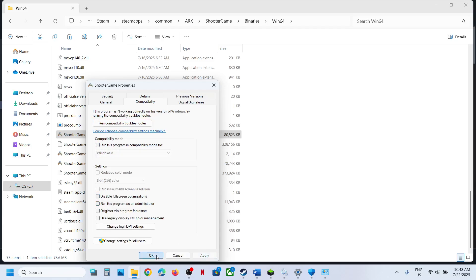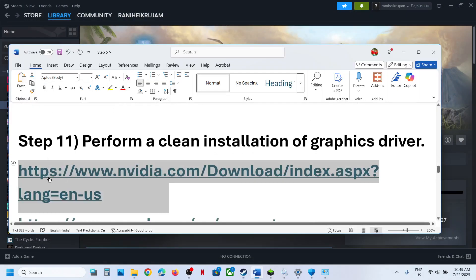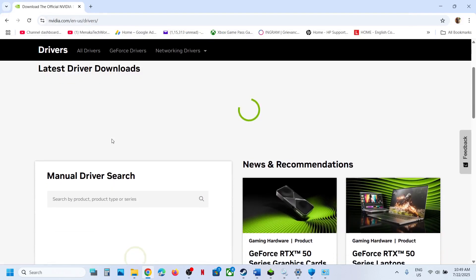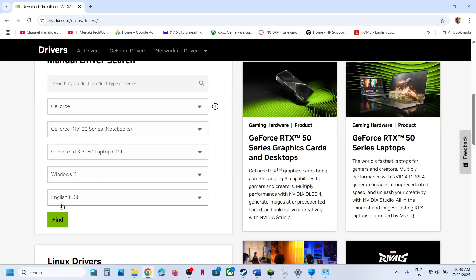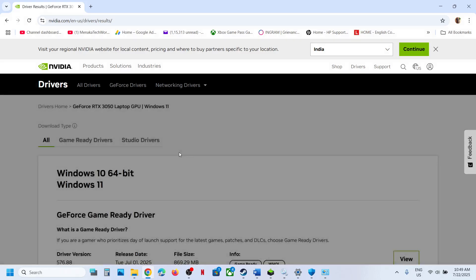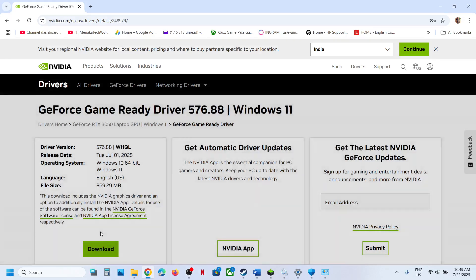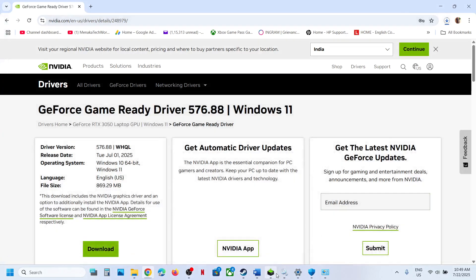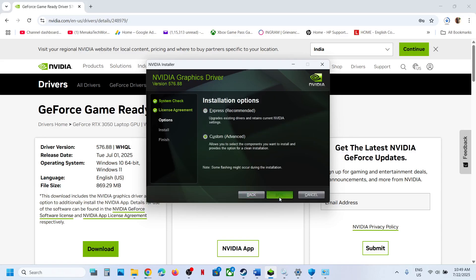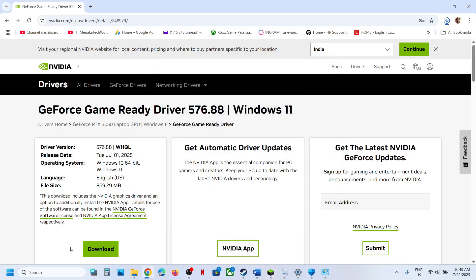The next step is to perform a clean installation of your graphics card driver. If you have an NVIDIA card go to the NVIDIA website; if you have an AMD card go to the AMD website. Select your graphics card and operating system, click Find, download the latest GeForce Game Ready Driver, run the file, click Yes, click OK, click Agree and Continue, select Custom, click Next, check 'Perform a Clean Installation', then click Next and complete the installation.